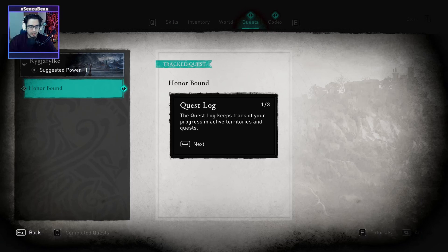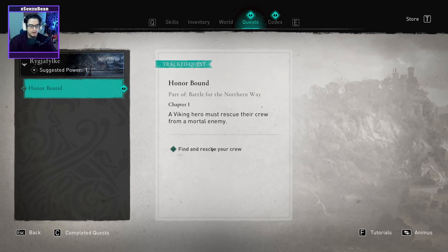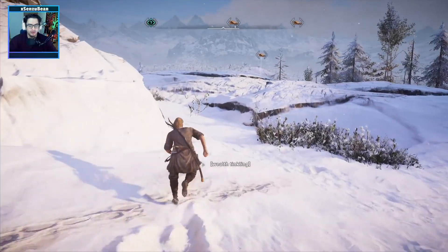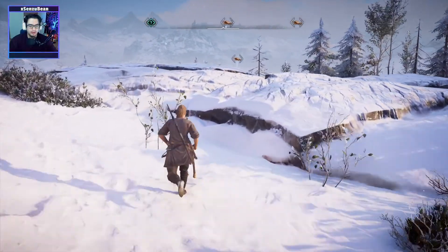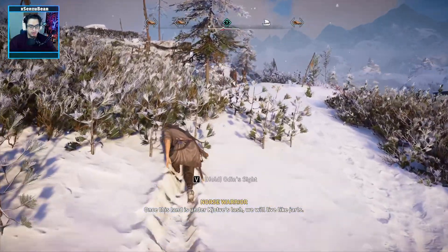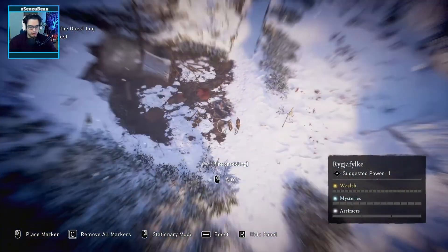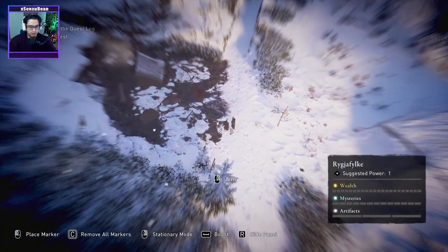Quest log — keep track of your progress. Throughout your adventures, territories and quests will be displayed. Tracking a quest will update the information shown on the map, compass, and in-game log. Find and rescue your crew. Okay, stay out of sight — we must be careful now. Show me. There are two guys there.